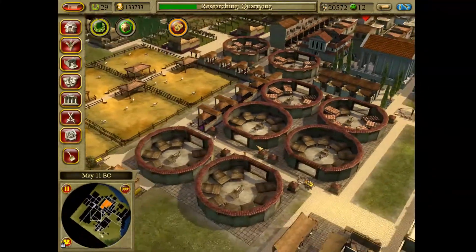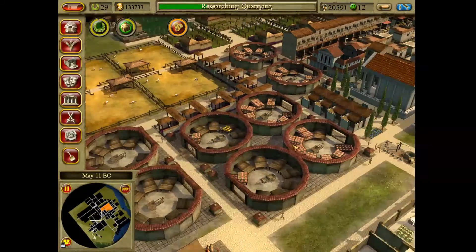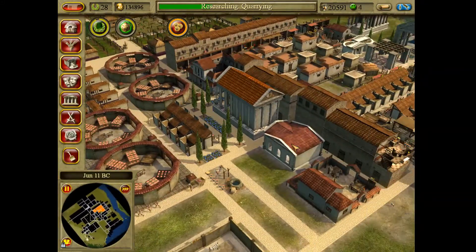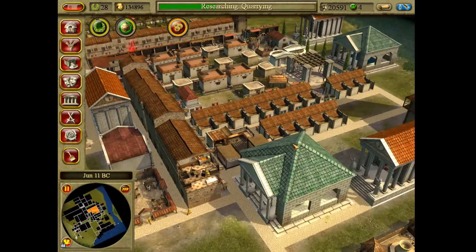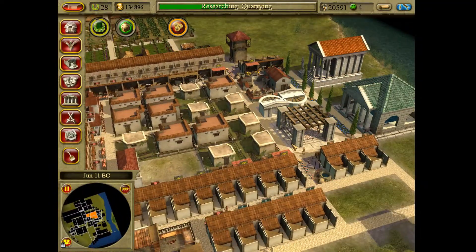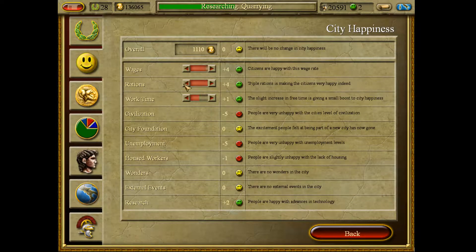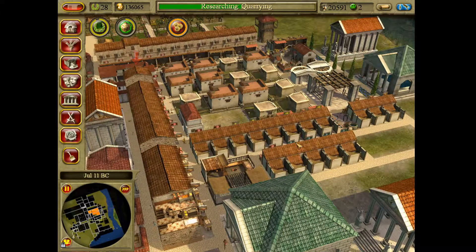We have some empty storehouses, so that's good. We have a lot of empty granaries here too. Our happiness is way down — actually, rations are all the way up and wages can go all the way up too. There we go — please be happy!